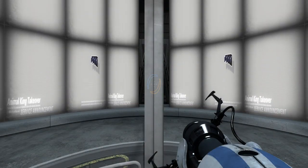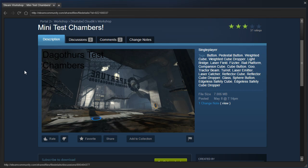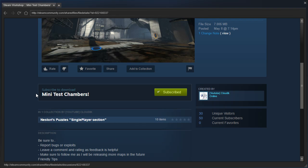Hey guys, I'm LB, and let's check out Mini Test Chambers, or Dagothur's Test Chambers, with the thumbnail being of the main Portal 2 campaign, with some black text over black areas of the screen, by Cloudic, or Forward Portal — I'm not really sure at this point, I'm still kinda confused on that front.